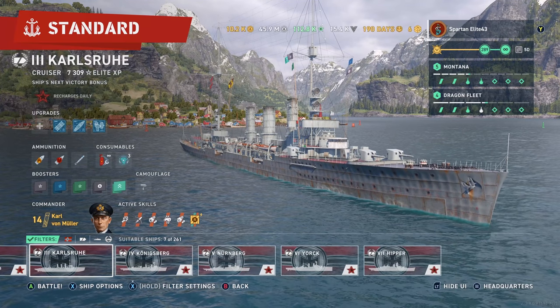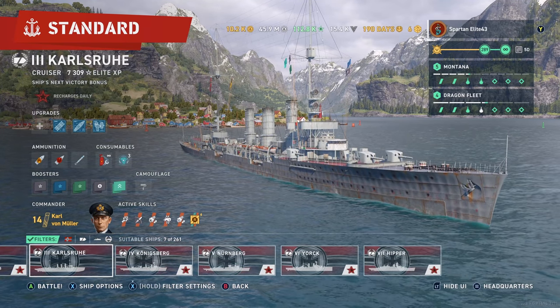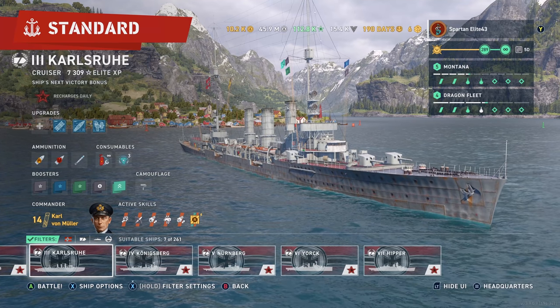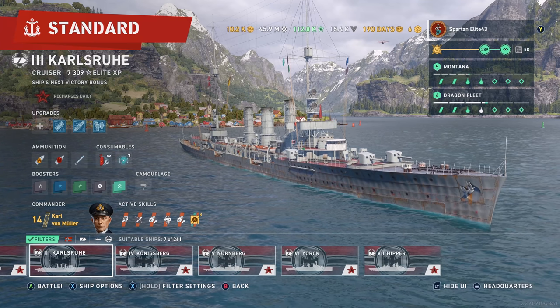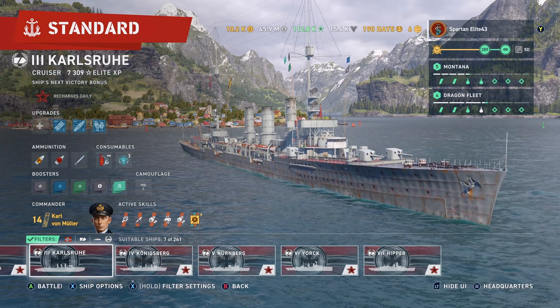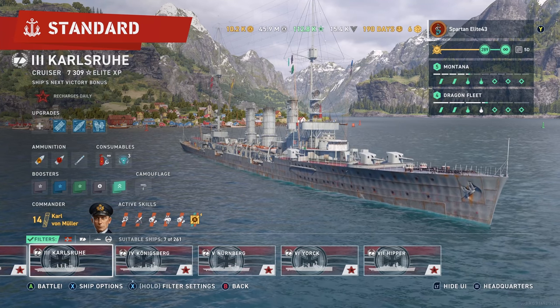Hello everybody and welcome back to World of Warships Legends. My name is SpartanElite43 and tonight we are doing another Path 2 series. This time we are on the German cruisers, so we're doing our Path to the Hipper. And we're starting on Tier 3, so let's get into the Commander build.